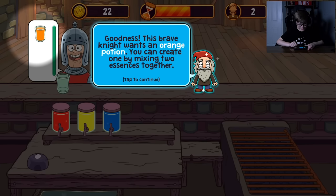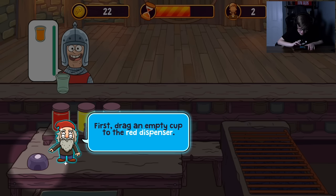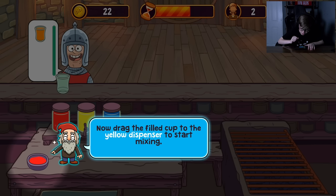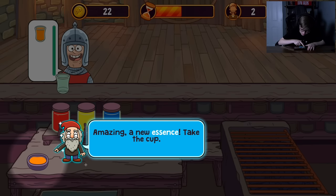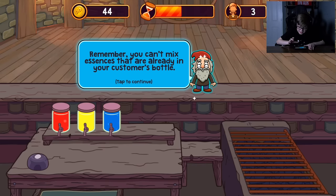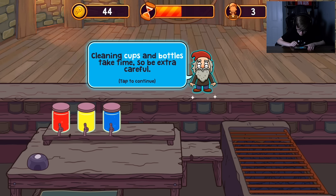This brave knight wants an orange potion. You can create one by mixing two essences together. Should we be doing this since you got turned into a gnome? First drag an empty cup to the red dispenser, then drag the filled cup to the yellow dispenser to start mixing. Wait until the mixing is done. I like how it gradually turns orange — it's not just red with yellow. Amazing, a new essence! Drag it to the knight's empty bottle. Remember, you can't mix essences already in your customer's bottle. If you make a mistake, drag cups and bottles to the wash bin to clean them. Cleaning cups and bottles takes time, so be extra careful.